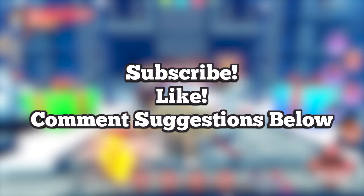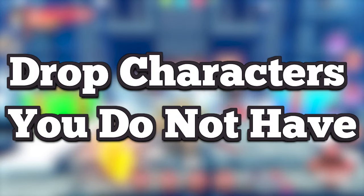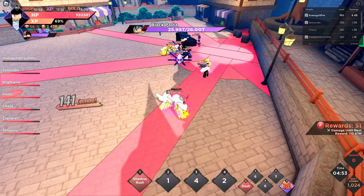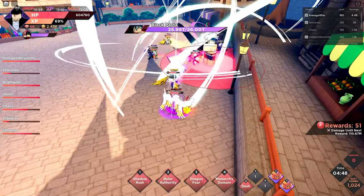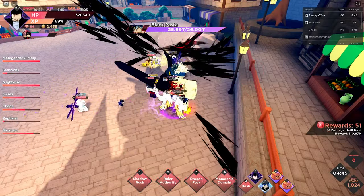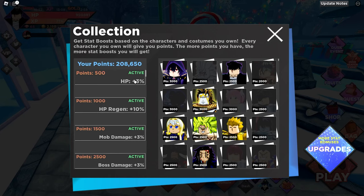Now we are moving on to mid-game tips. Now that you are mid-game, you are probably comfortable with your 1600 or 2500 gem character of choice and have a decent understanding of the game. My first tip for mid-game players would be to start grinding earlier dungeons to drop characters you don't have yet. Don't buy them — dropping them is much easier. You might wonder why you'd need weaker characters, and the answer is collection points. The more stuff you collect, the more buffs you earn, which make you a lot stronger.